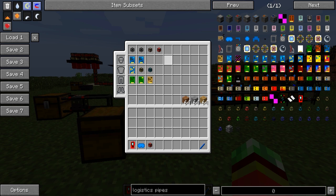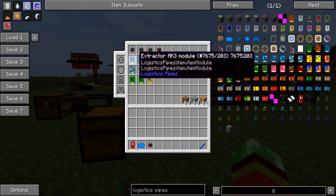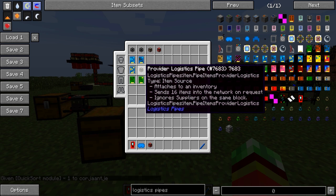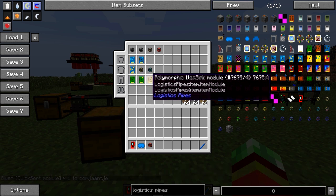Today I will be talking about the following: the extractor modules being the Mark 1, 2, and 3; the quicksort module; the provider module and corresponding provider logistics pipes; item sink modules; mod-based item sink module; and a polymorphic item sink module.